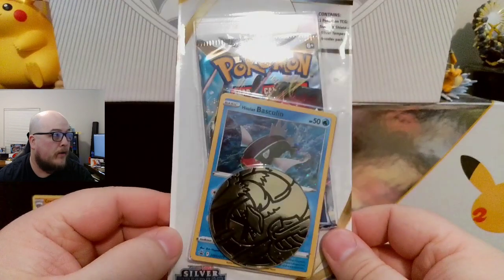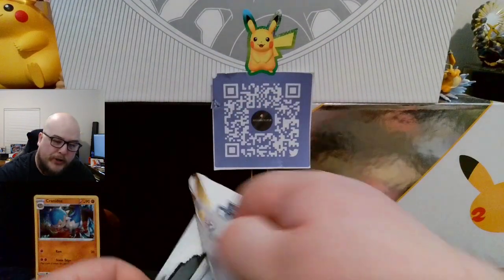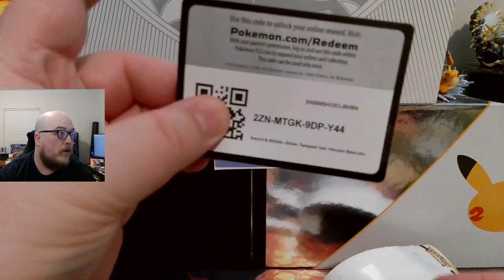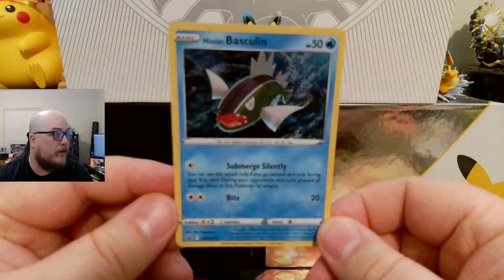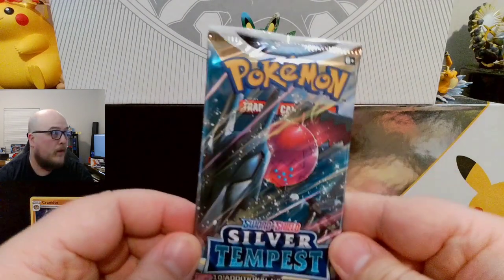We got this puppy. Same coin, so I'm not going to bother showing you what it is because I just showed you. A co-card — put this in my extra bin. And a Hisuian Basculin Holographic.